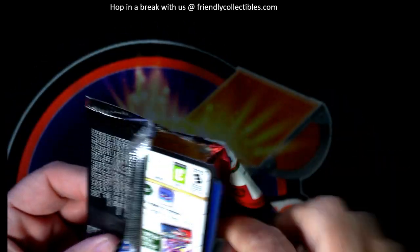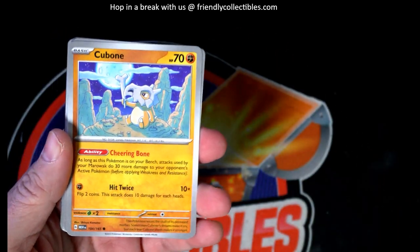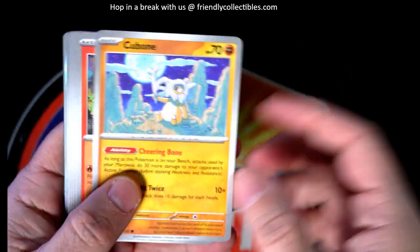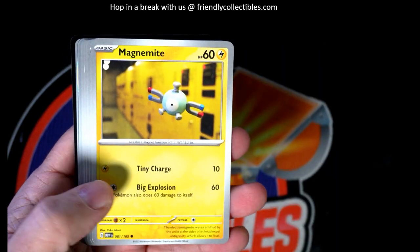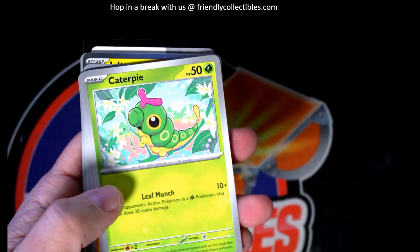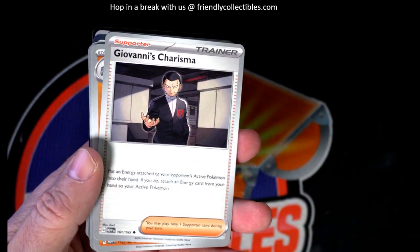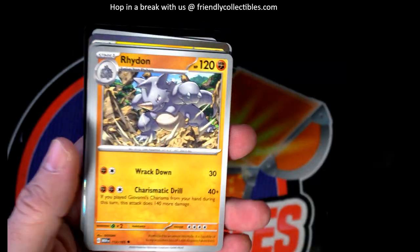I'm trying to put this set together, Carter. I'm pretty close on this one — me and my daughter are doing this one. I'm still missing a couple of reverse hollows, and I'm missing the Charizard, so hoping to pull. This is part of a break we were doing before — this is an extra pack that John saw in the box, and nobody even said anything, nobody even said, 'Oh man, there's an extra pack — where's the other pack?'